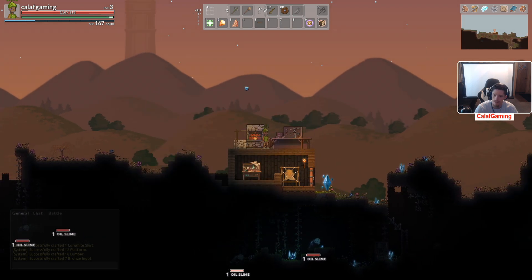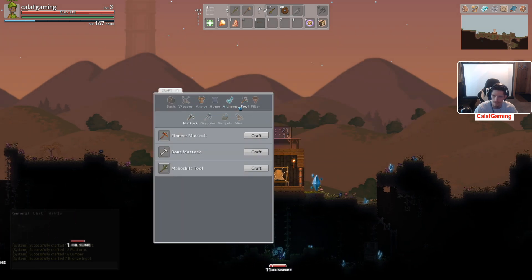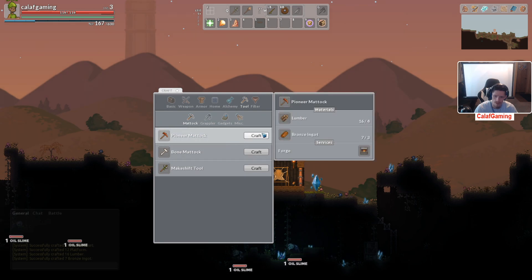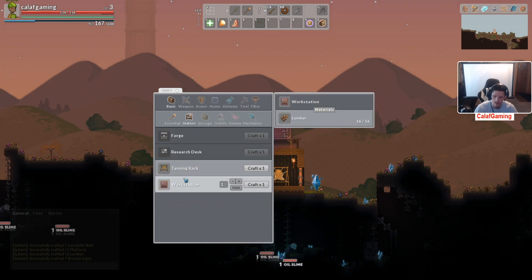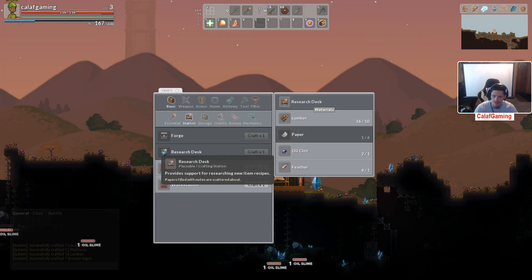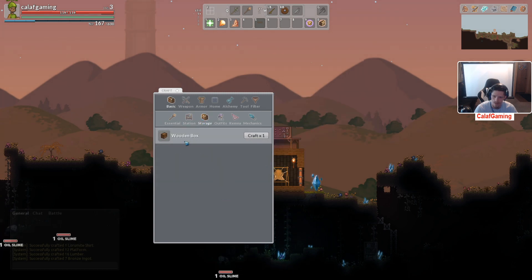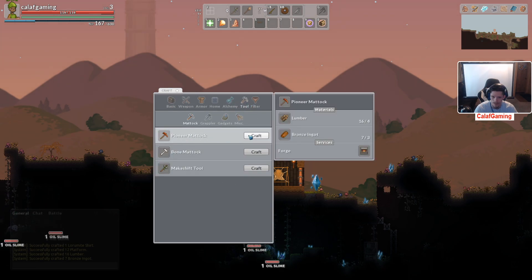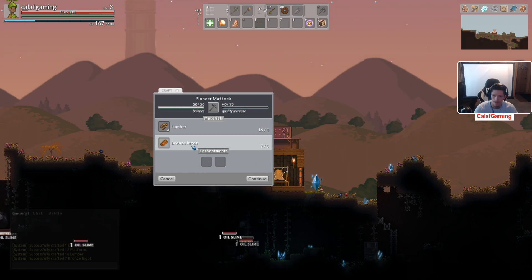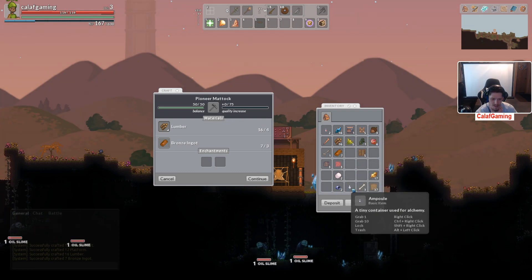We didn't learn how to do anything with it yet. We may need like an anvil or something. Oh — we don't need an anvil for it. Interesting. Stations — good because we don't have access to it. Research — did we do that? We did do that. That's down there. Wooden box. First thing we're doing — we're doing this. We can put enchantments on this thing too — that's kinda cool.